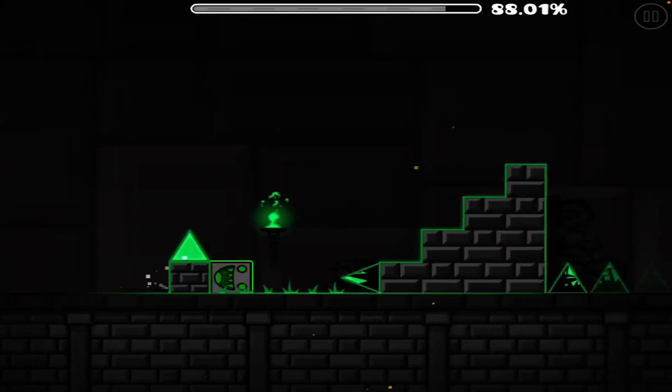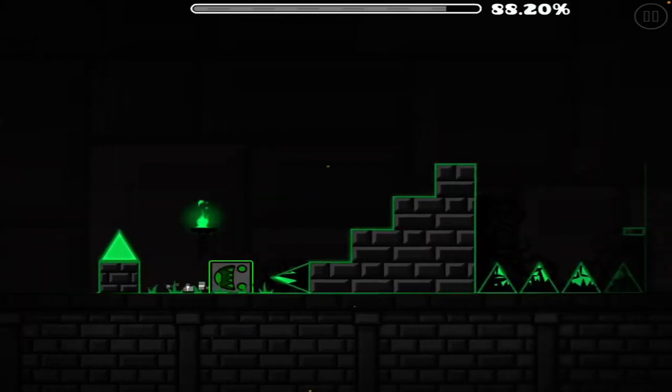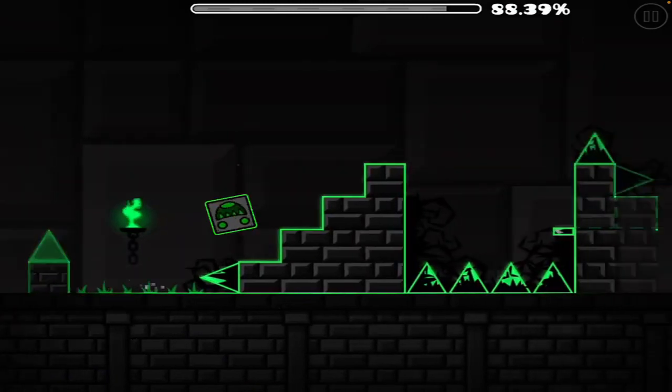Now this jump is the last really hard jump in the whole level. All I can say is you want to jump when the edge of the cube touches the very tip of the spike.